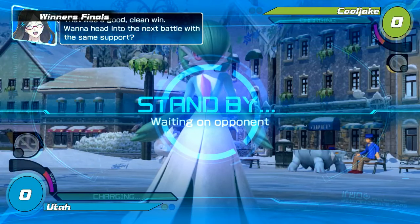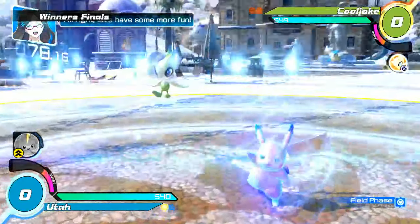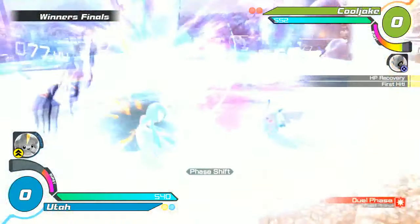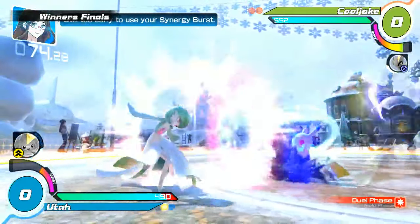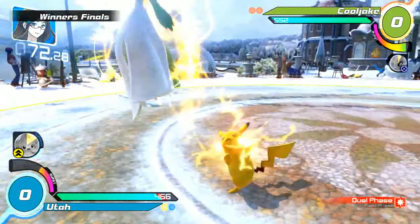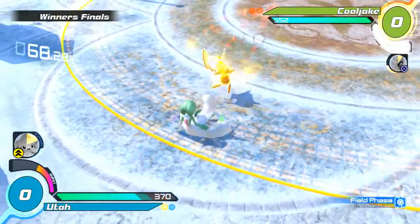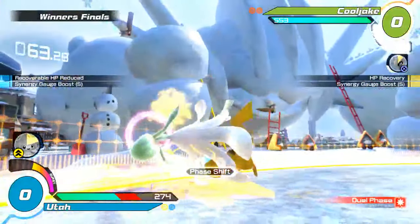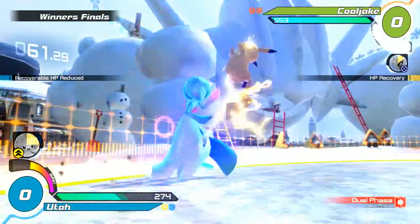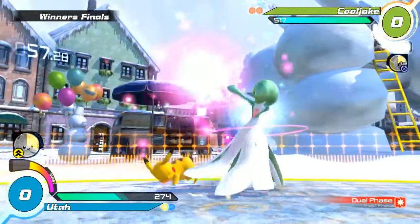Once again, Guard Four is actually a zoner, but Utah likes to use her up close as a grappler. It looks like he might have been trying to go for the counter piercer. CADC grab — very nice! Cool Jake already has burst. He gets the grab again — he's gotten into Utah's head at the moment. Wow, that was interesting. Just knocked him out of the sky.